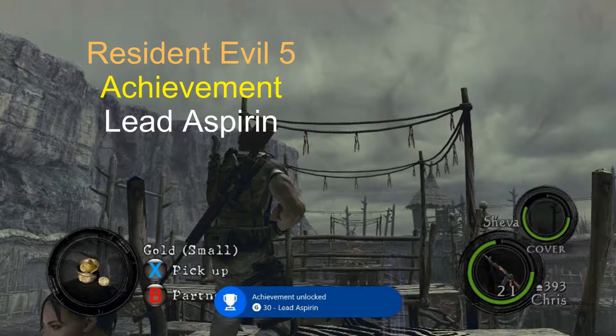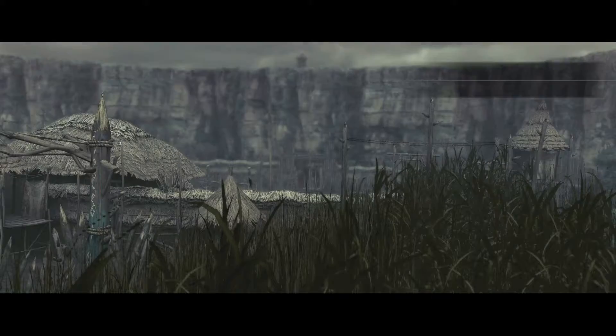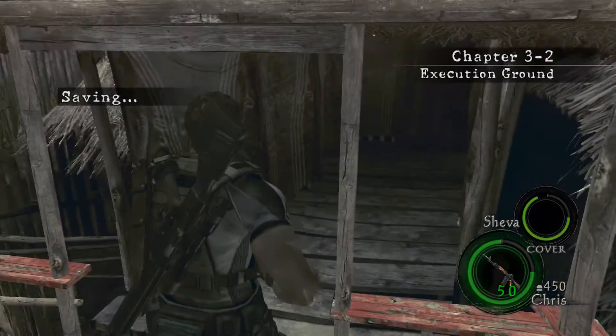Resident Evil 5, we're working on the achievements. Lead, Aspirin, double A gamer for life. They recommend using the minigun, though I don't think I've unlocked it yet.